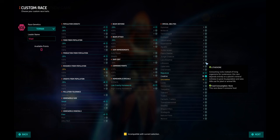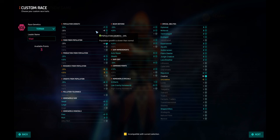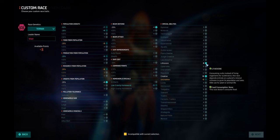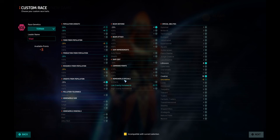In order to get Lithovore you need to do some math. Food from population is minus three and population growth is minus 20 — that's too costly. Let's do credits — we have 7 now and we need minus one somewhere as well. Beam defense: minus one there. So we have it — Lithovore and Creative. There is something that's incompatible though: food from population, so I'll have to get those three points elsewhere.